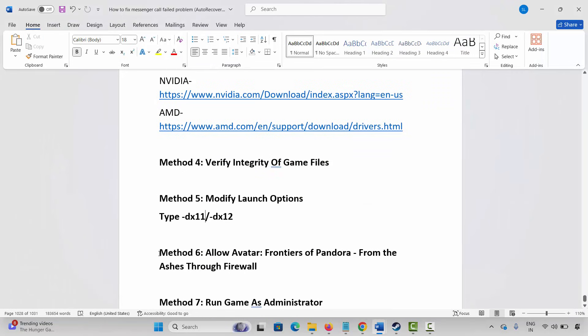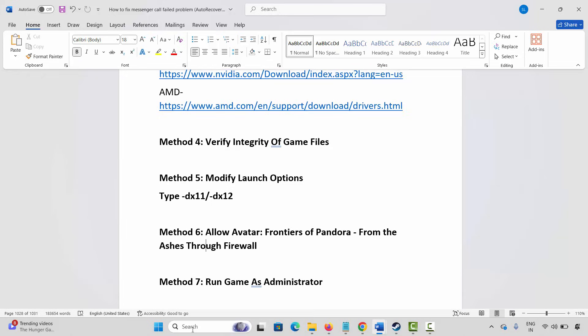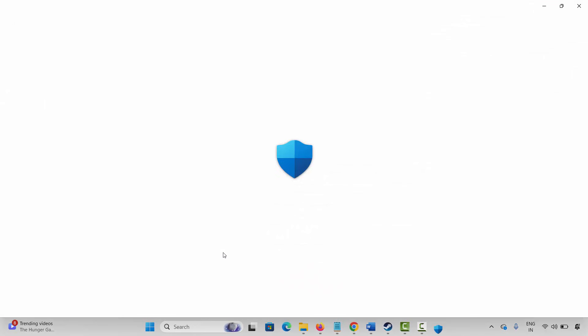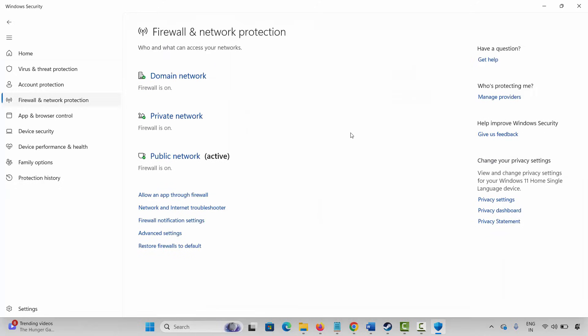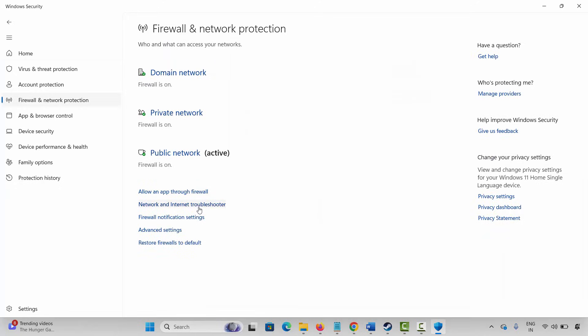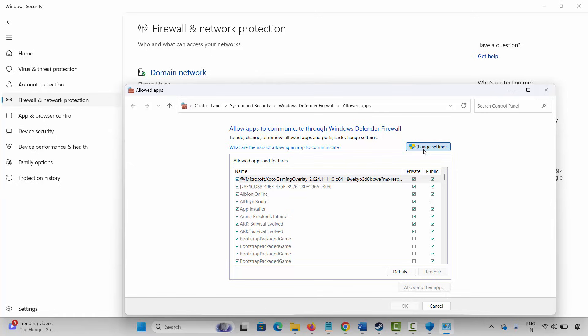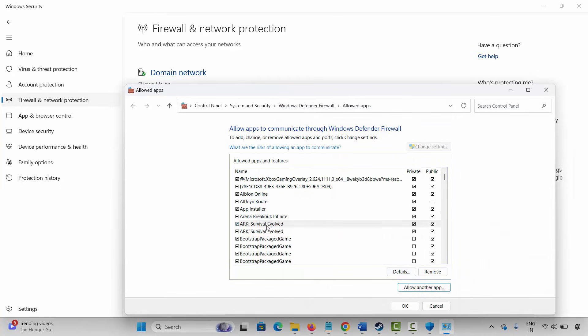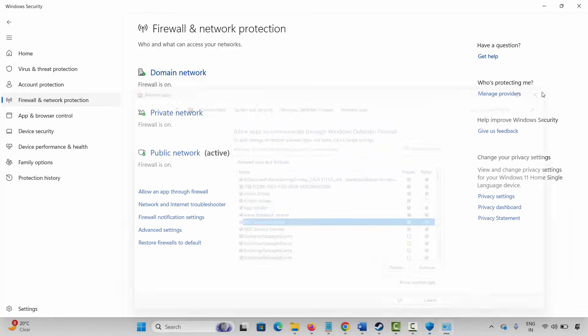Next is to allow the game through Firewall. Go to Windows Search and search for Windows Security. Click on Firewall & Network Protection, then click on Allow an App Through Firewall. Click on Change Settings and check if the game is listed. If not, click on Allow Another App, click on Browse, go to the game folder, select the game application, and add it to the list. Make sure both public and private boxes are ticked, then click OK. Launch the game and check.